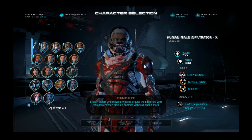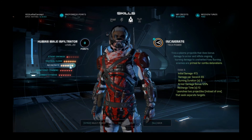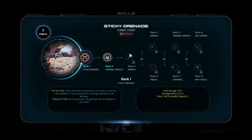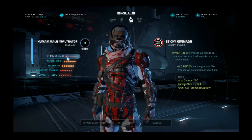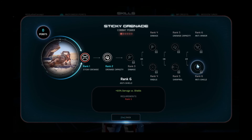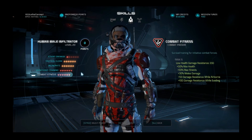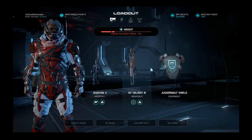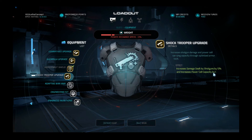For the Infiltrator, nothing much has changed. I tested Incinerate because its damage was boosted with extra damage versus armor, but I still prefer Sticky Grenades. If running this on gold I'd respec into Sticky Grenades: Radius, Greater Capacity, and Anti-Shields. I'll still run my three max skills: Tactical Cloak, Munitions Training, and Combat Fitness. There are two ways to play this character — with a shotgun going in close with Tactical Cloak, in which case you'd run Shock Trooper for the extra power cell, or a sniper variant.